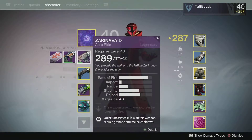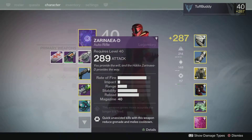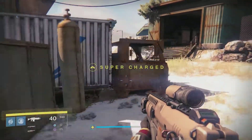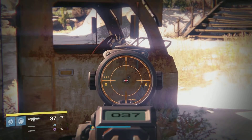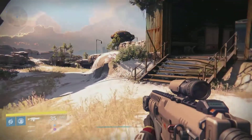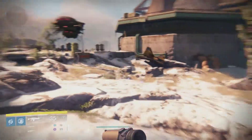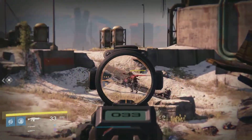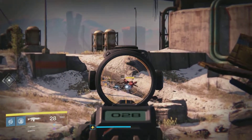This is the Zhalo Supercell — or Zara Neya, whatever you want to call it. We'll call it the Zara D. It's an auto rifle, and it sounds like a pulse rifle when it fires. Maybe they aren't trying to make every single gun sound different depending on its stats or whatever. Boy, I'm not a good shot from here, am I.